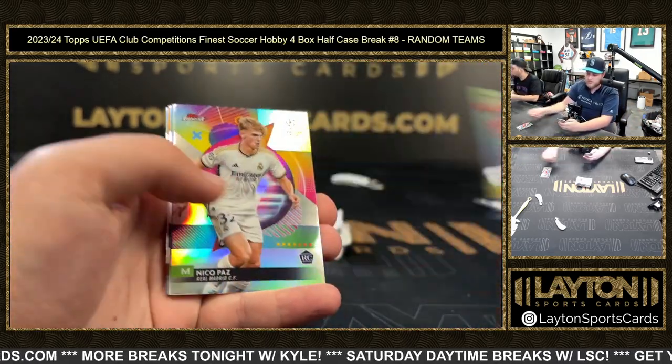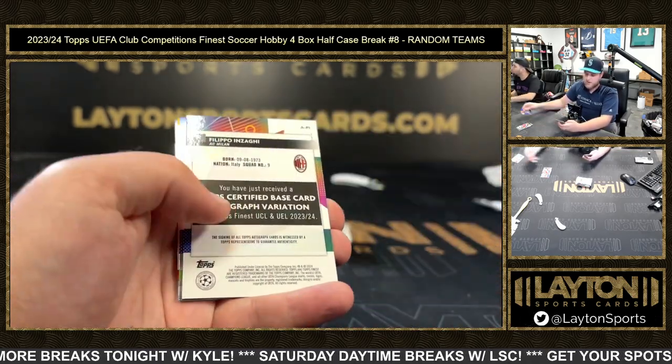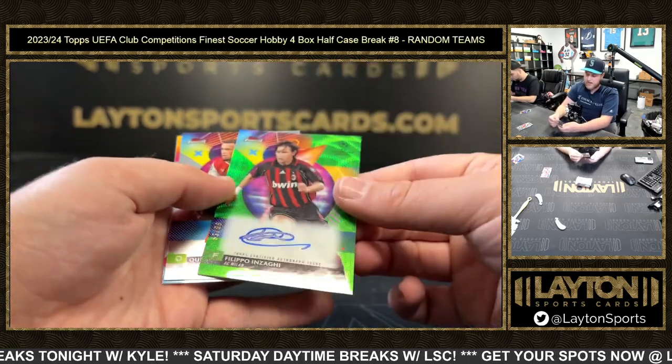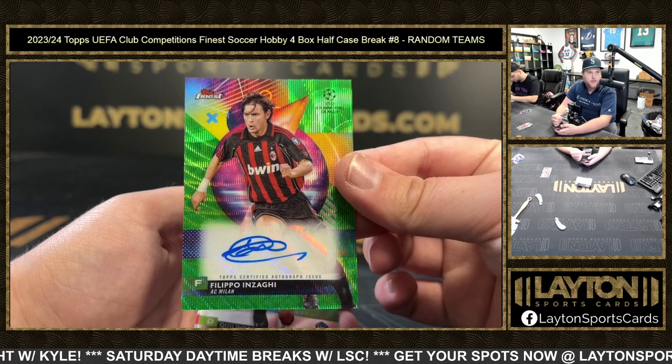Prize Footballers Matoma, refractor Nico Paz purple, Marcus Thuram to 299, Filippo Inzaghi for AC Milan on the green wave auto, 53 of 99 — congrats AC Milan on the green wave auto.